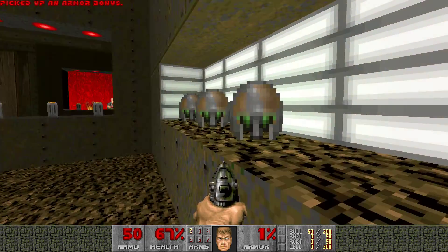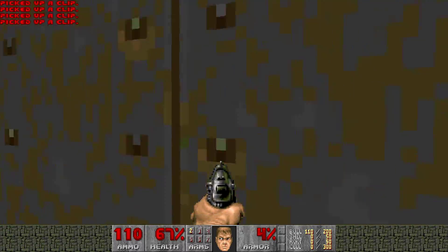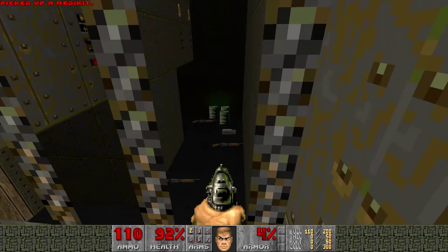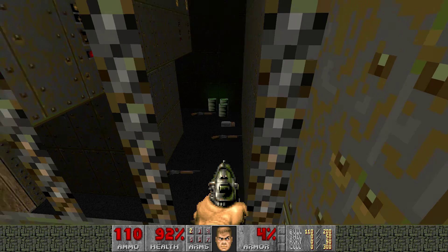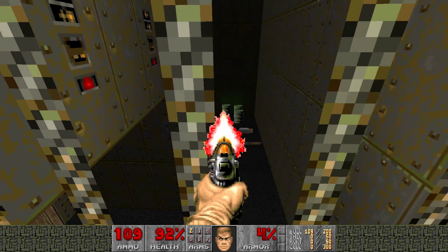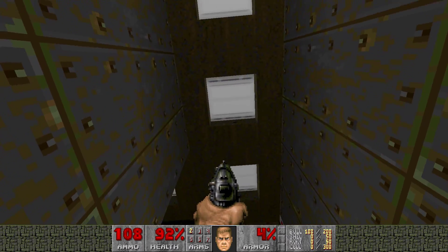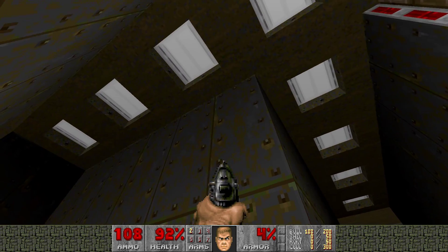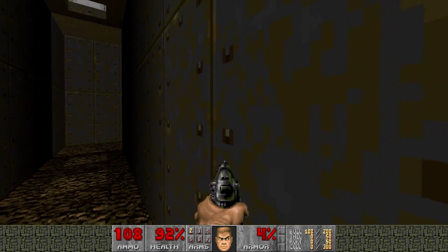These are the four items, because it's Map 4 — every map has to have the same amount of items and monsters as the map number. If you look down here, look at all the shotguns, box of shotgun shells, shotguns, some barrels. Somebody asked what these squares were — this is my bad attempt at detail and lighting.